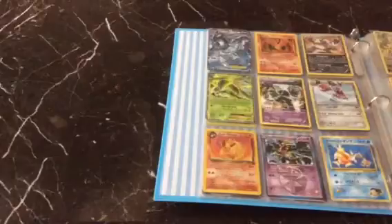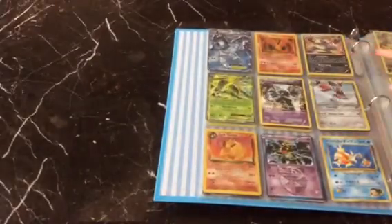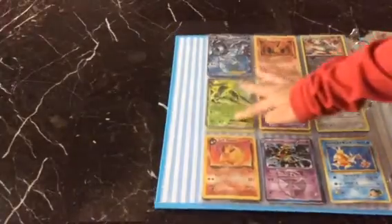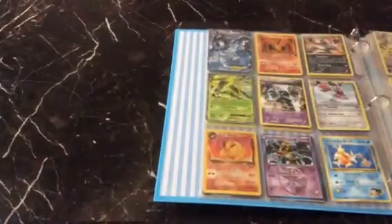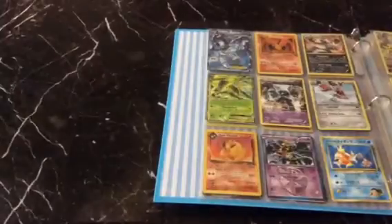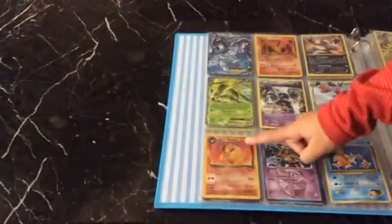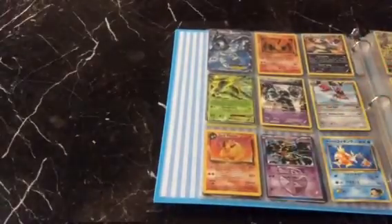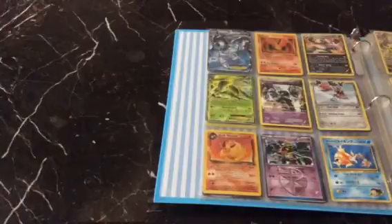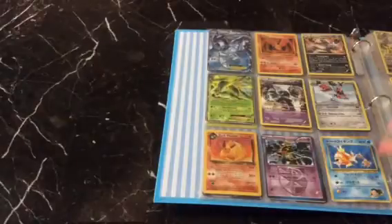You have an Articuno EX, with a Legendary Pokemon Moltres. Then you have a Pangoro, then you have a Bouffalant, then you have a Golurk Full Art, then you have a Mega Scizor EX, then you have a Dark Flareon, then you have a Team Plasma's Gardevoir, followed by a Japanese card — I think it's probably a Team Rocket's Smash card.